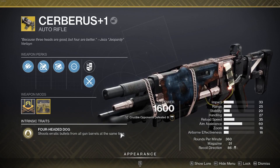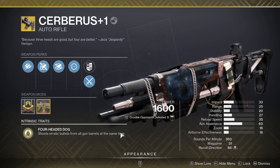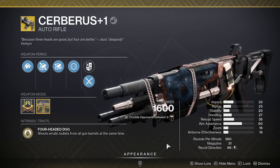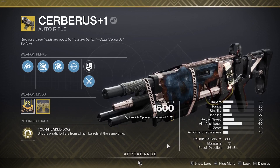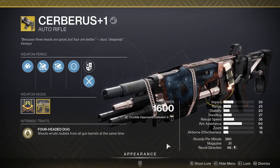It got nerfed in the mid-season patch so it won't do as much damage to stasis crystals. I kind of understand it a little, but I also don't like it, because it was legitimately the only useful thing Cerberus+1 had. You're not really going into PvP with this — it's a meme weapon. It lost its one purpose: breaking down stasis walls. Bungie, why'd you kill this one? You took its bite away. We're still going to showcase how much fun it can be in PvP.